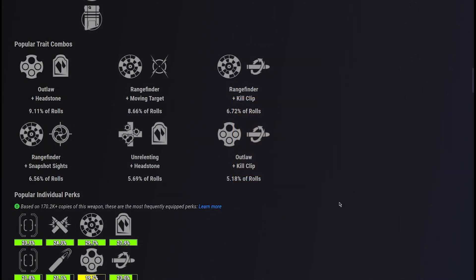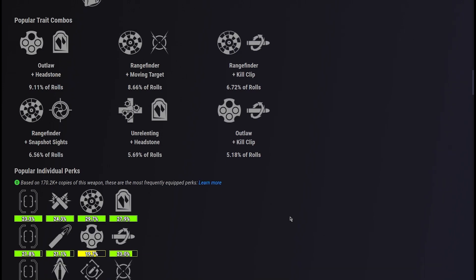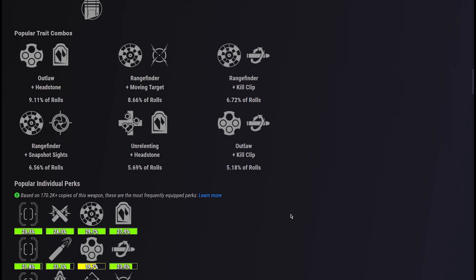This additional insight powers a lot of new functionality in the rest of the update, but even at its base level, being able to look at a weapon and see which trait combos the community use most often is a huge new insight for blueberries and veterans alike.